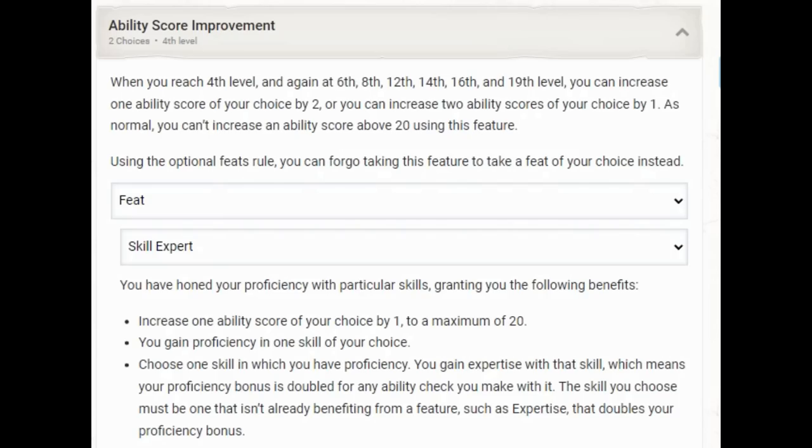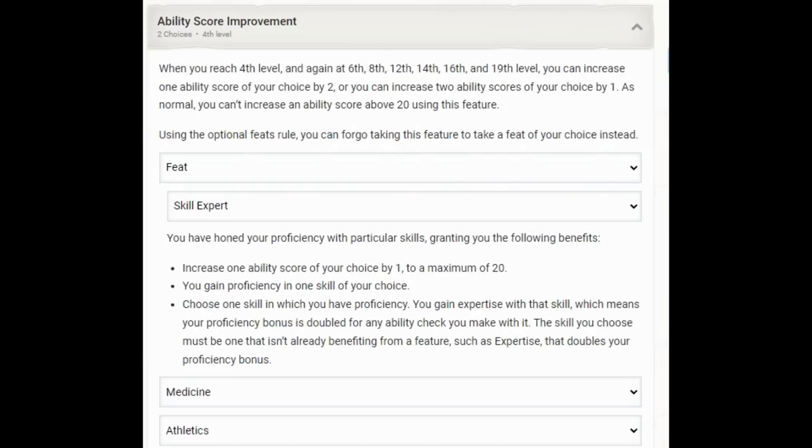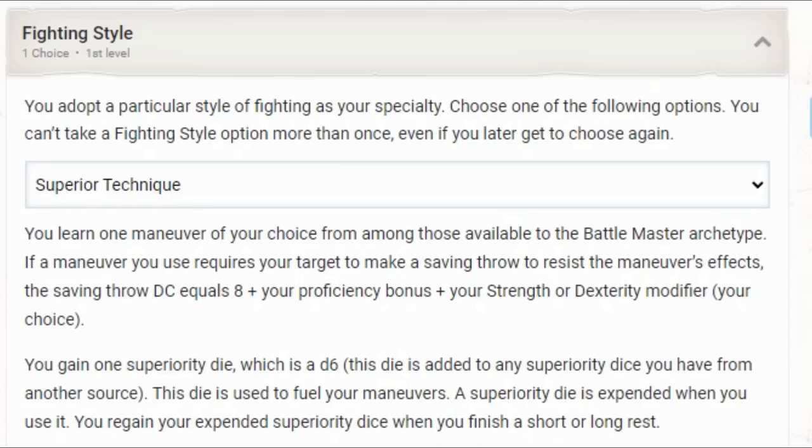We'll go back to Fighter for a level. Our fourth Fighter level gives us an Ability Score Increase — I considered Savage Attacker, but it only works with weapons, so it doesn't work for us. Instead, we'll grab Skill Expert, which gives us Expertise on our Athletics checks. I would have loved this earlier in the build, but this is the earliest I could fit it. Once we have 20 Wisdom, Expertise, and Advantage, I'd expect to succeed on pretty much all our grapple checks. This allows us to switch out the Unarmed Fighting Style — now pointless at 11 levels of Monk — and we'll switch it to Precision Strike, which will get our DPR up to baseline at level 17.